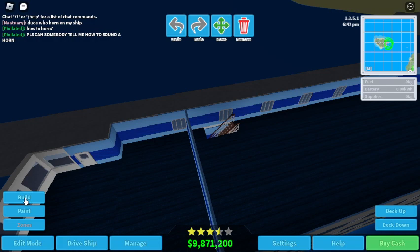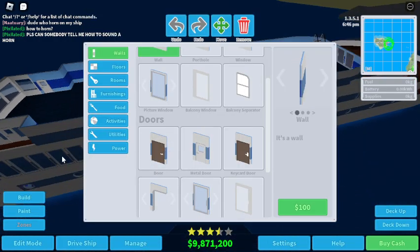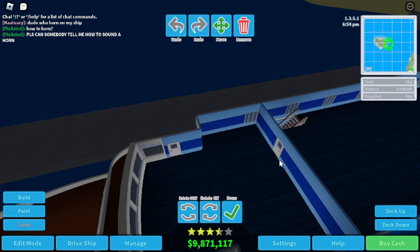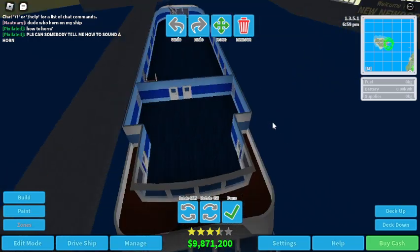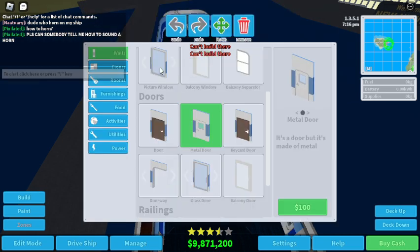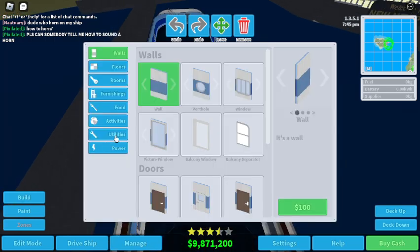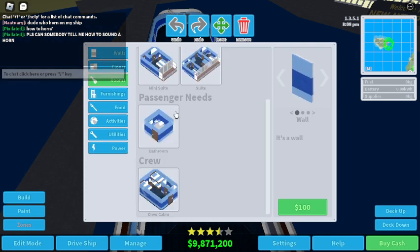I'll also place an outdoor staircase going upstairs here. That works — people could go up and get to the emergency life rafts, so probably no one's gonna use it but it's fine. There's a divider between the crew area and the passenger area. This ship is already small, so we don't want the amenities of a huge cruise ship — we'll probably just get some crew cabins.